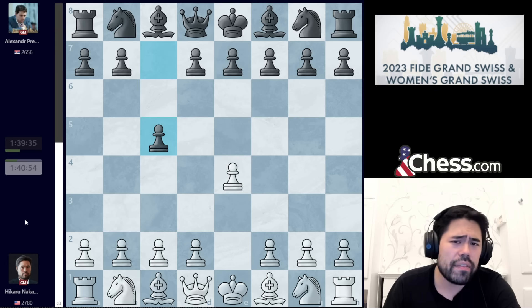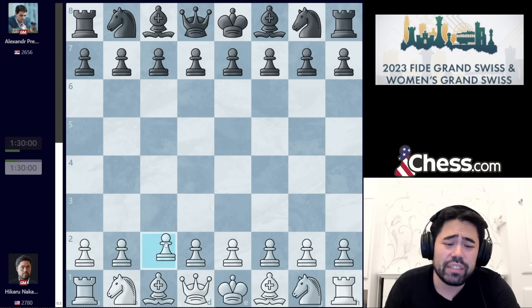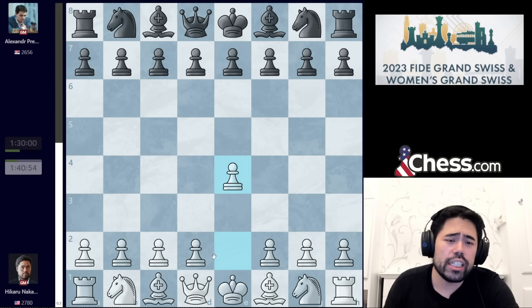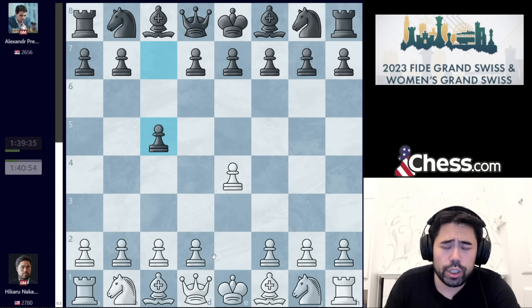Predka plays c5 after about a minute of thinking. I suspect the reason Predka used a minute is probably he was expecting me to play something like d4, c4, and not actually e4. So I get off to a good start — perhaps a slight surprise — but nonetheless, Predka responds pretty quickly.